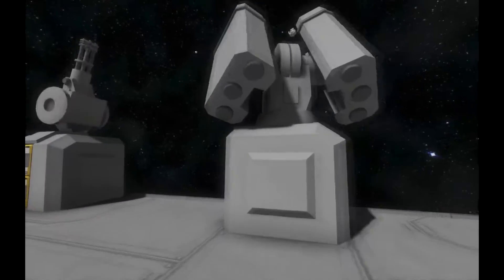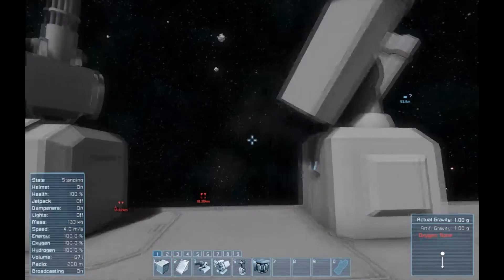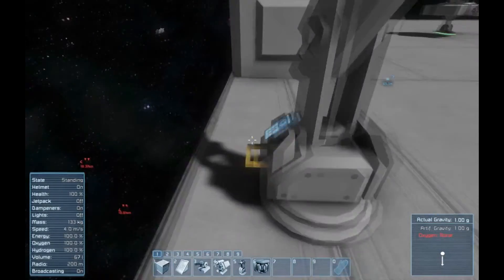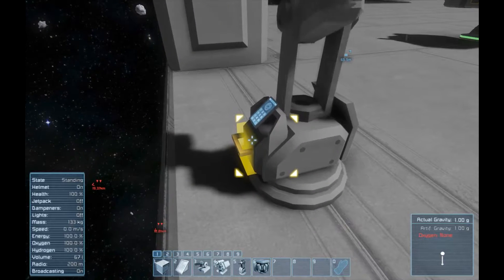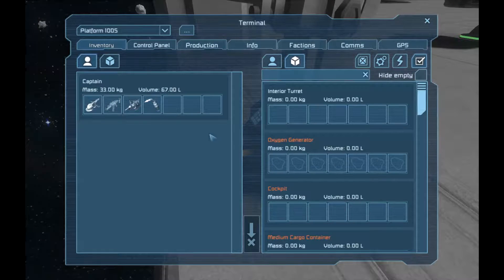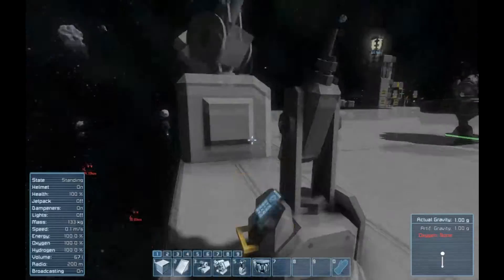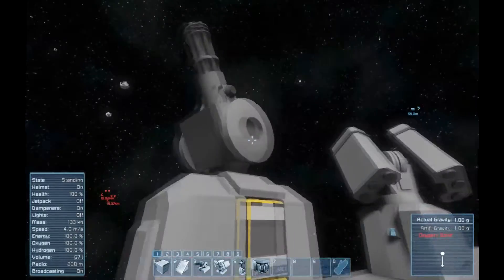These are the three large ship and station turrets. This is the interior turret - it can only be loaded by this little thing right here, and it takes the same rounds as your automatic rifle: the 5.56x45 NATO magazine. That's what you need to fire the interior turrets. The next step up from that is the big gatling turret.